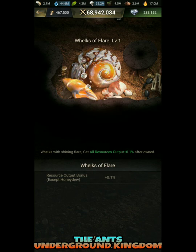Building functions: functions include Details and Ornament. Click Details to check building details and power. Click Ornament to check all ornaments in the system.